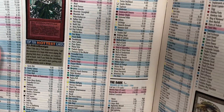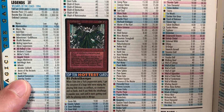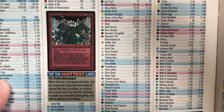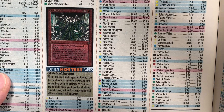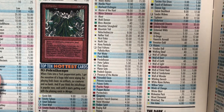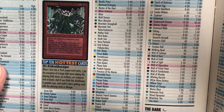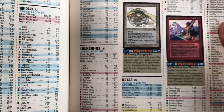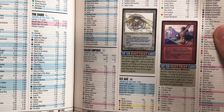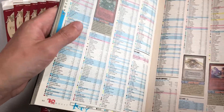Juzam Djinn was card number five. InQuest said: 'When I bite into a York Peppermint Patty, I get the sensation of a huge tidal wave wiping the playing field clean — no artifacts, no creatures, and no lands.' And if you think Juzam Djinn is popular now, wait until it starts getting used with the phasing cards in Mirage. Here we are on the Fallen Empires page — 178 to 187 cards was trading for $40 to $60 back in the day.